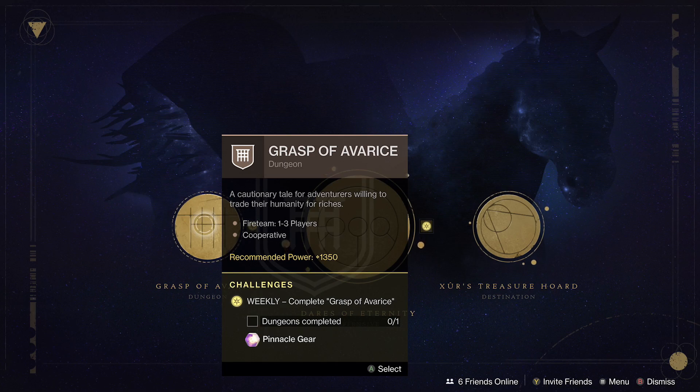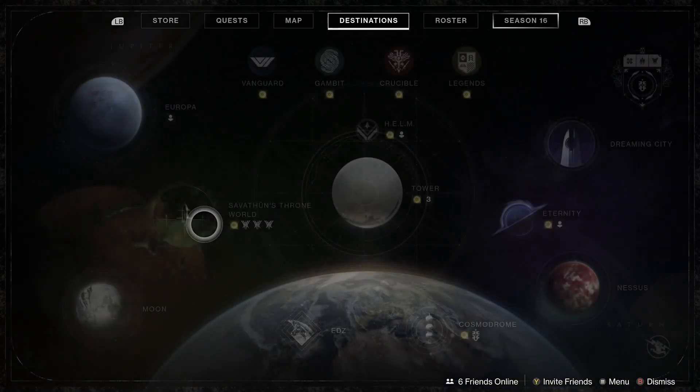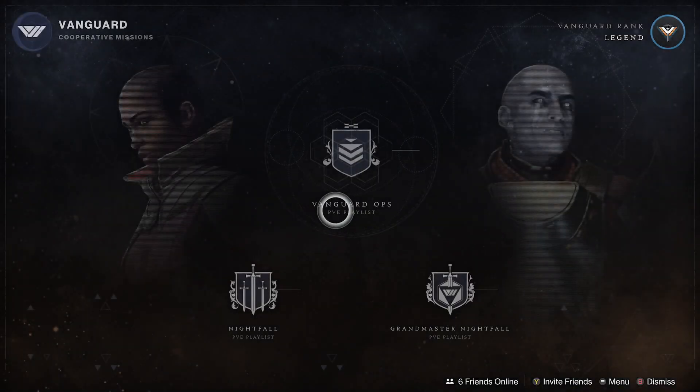Next is the Grasp of Avarice dungeon, the latest dungeon from the 30th anniversary content. This one is still a pinnacle source, but you only get the pinnacle from defeating the final boss — the first two encounters are powerful drops only. You can try to get a checkpoint if you're just going for the pinnacle, but the drop comes after defeating the final boss.